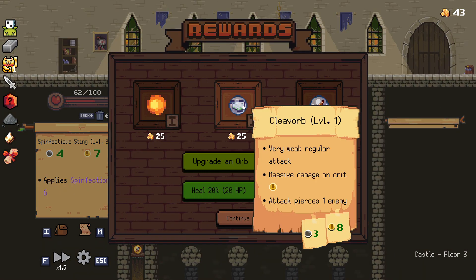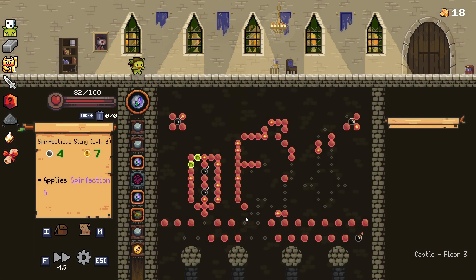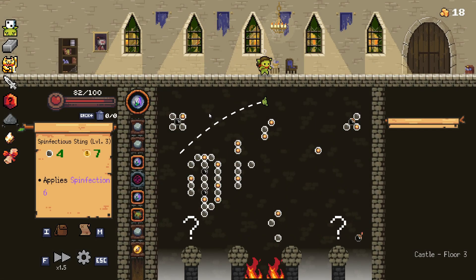Alright. Sphere — a cleave orb, a very weak regular attack, massive damage on crit, pierces one enemy. We want to heal, so we're not getting anything else. Alright, go down that way. There we go.